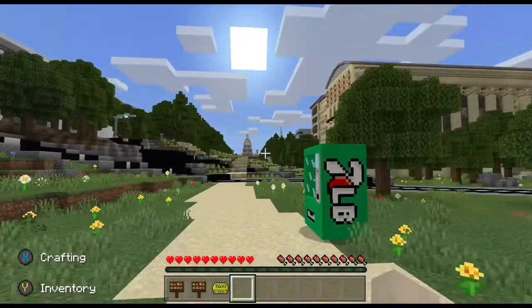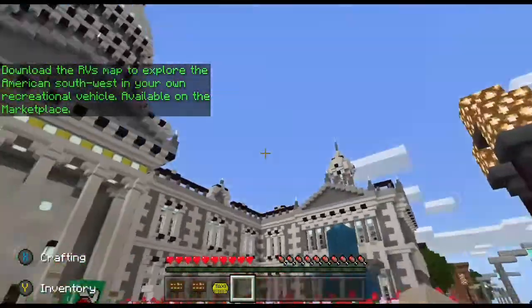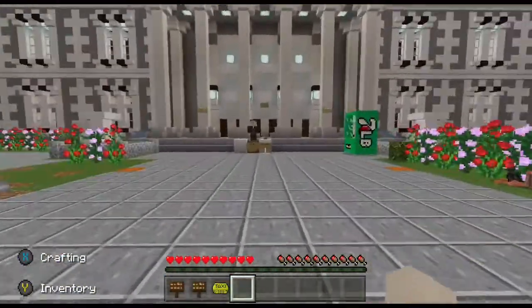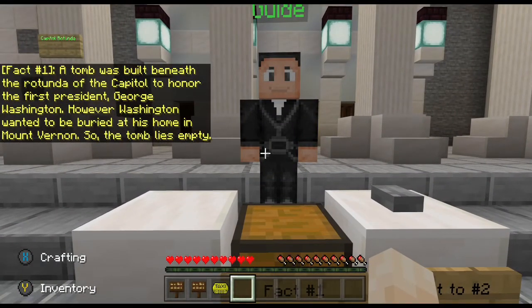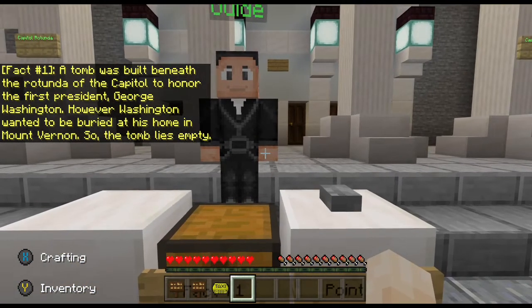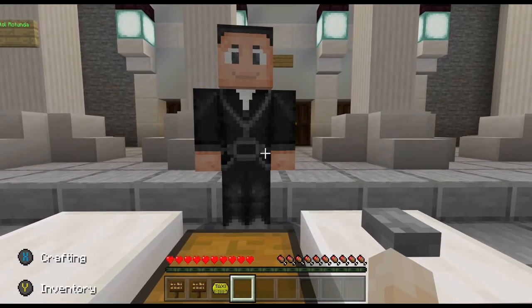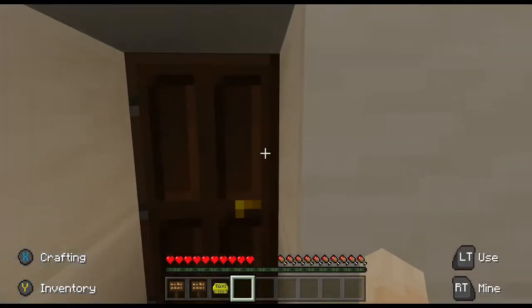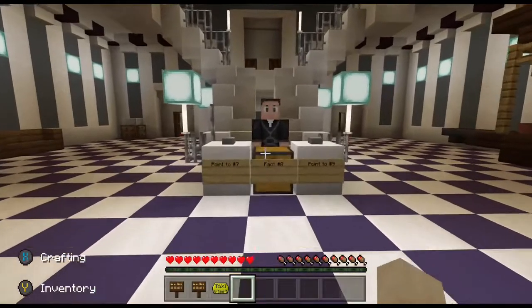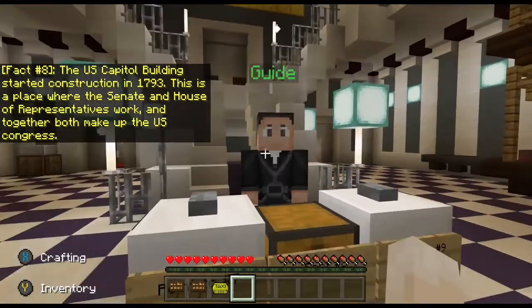Over here I see the Capitol, so I'm going to make my way towards the Capitol and tour that real fast. Here we go, we have walked down to the Capitol. Fact number one: a tomb was built beneath the rotunda to honor the first president, George Washington — though he is still buried out at Mount Vernon. I've actually been out to Mount Vernon before and seen both his and Mrs. Washington's graveside. I love how they put little facts in here as you walk around. This is cool.